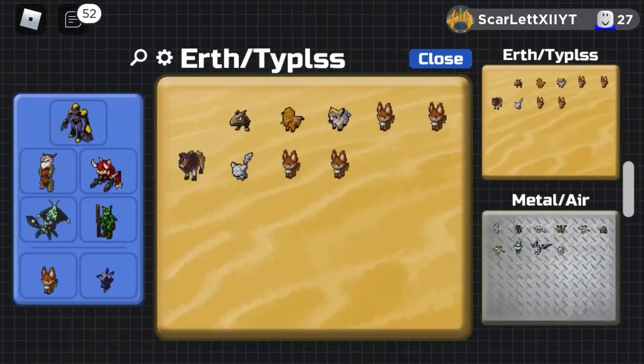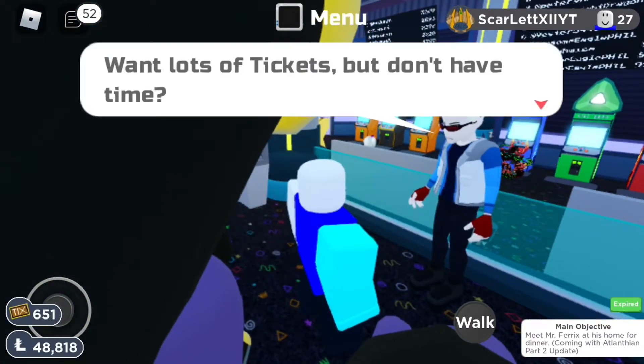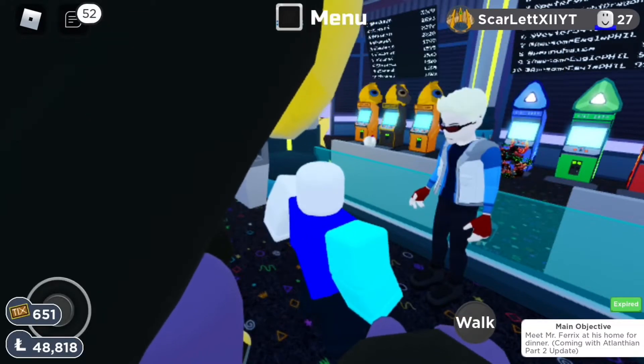There's also a place where you can check your party, and this NPC guy. He wants to give me 3,000 of my tickets for 100 Robux, but I'm broke so I can't do that.